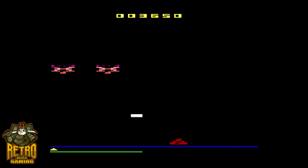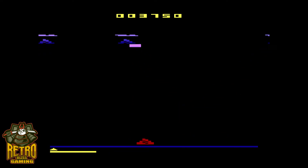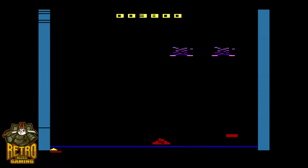After you destroy the first wave, you'll then be faced with the two morphing cryolinian destroyers. They do not drop fuel pods, but they do require several shots to destroy.